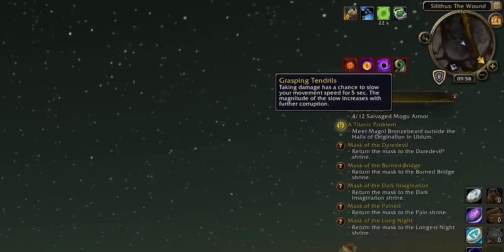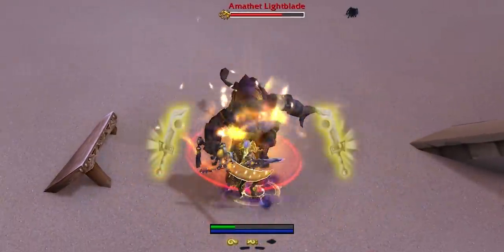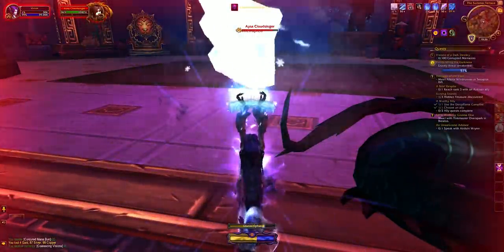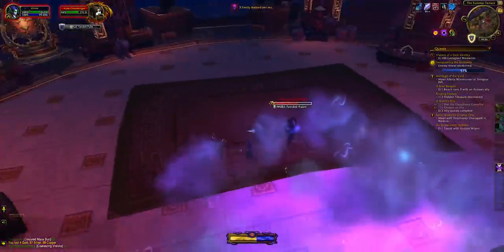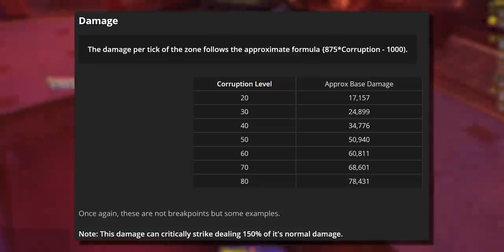The first negative effect is Grasping Tendrils — if you've got any corruption at all, taking damage has a chance to slow your character, and the scope of the slow increases with more corruption, up to and over 100. The second effect, Corrupted Zone, kicks in at 20 corruption. It drops a void zone on the floor that deals damage based on your corruption level — starting at 17k base damage on PTR, but by level 50 corruption it deals 50k per tick.